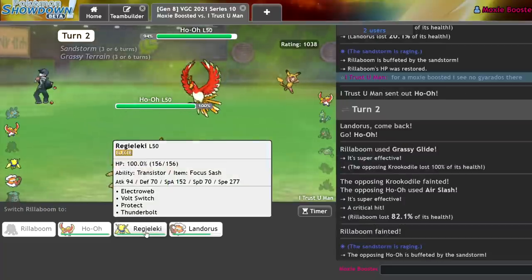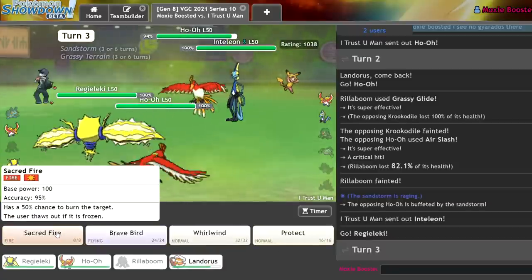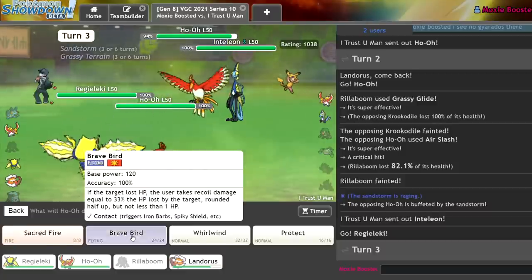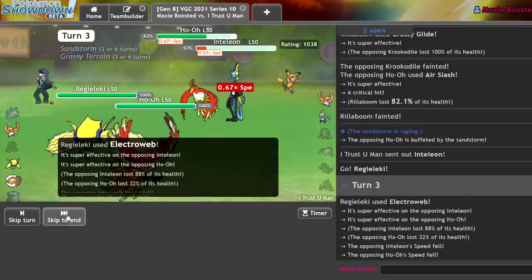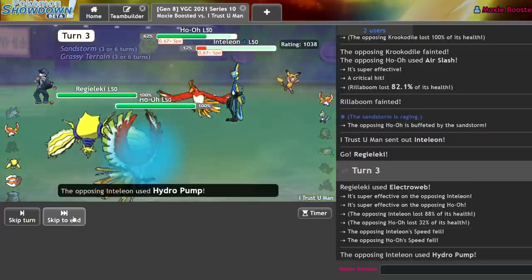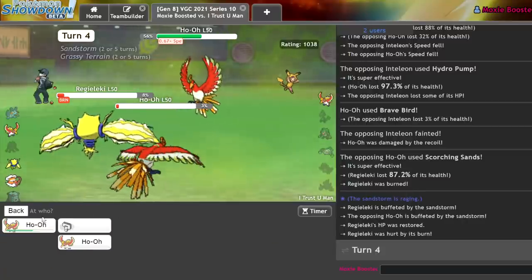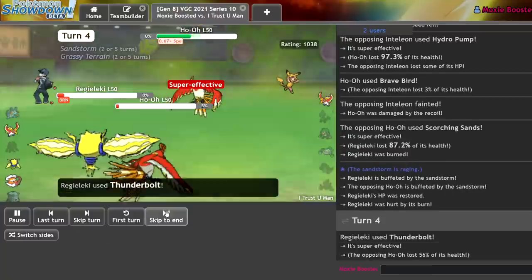Getting the Regieleki Electroweb here because that speed drop is going to be super important. I don't outspeed the Inteleon but I should take a hit. Brave Bird it — connect on both! Inteleon is pretty much gone at the end of the turn. They go Hydro Pump — Thunderbolt here. I end up winning with Landorus regardless. Brave Bird — yeah, GG. Nice.